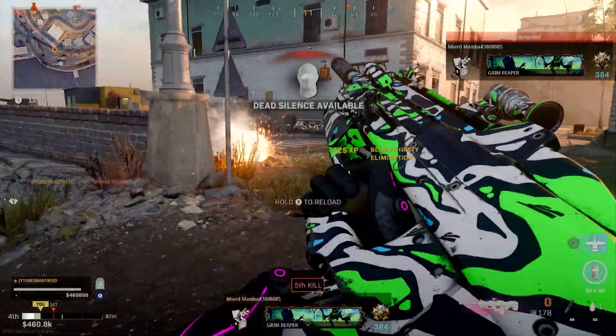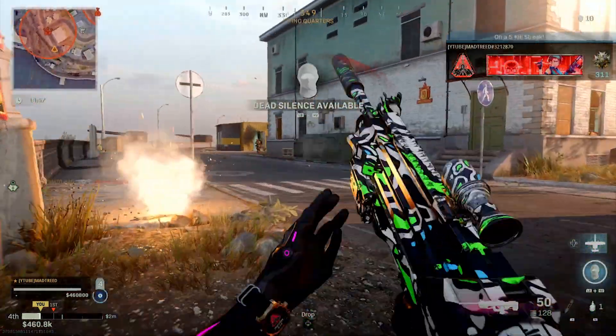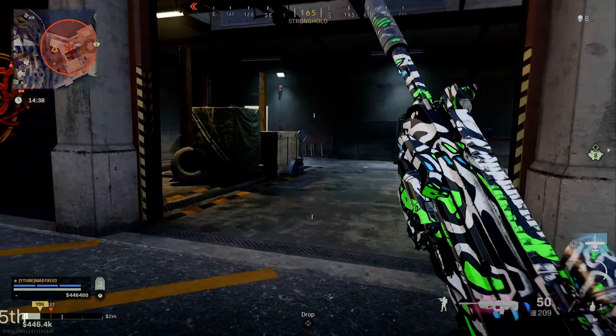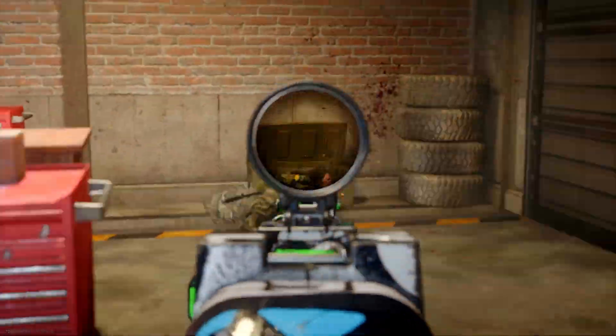Next, for the barrel — I tested all of these out — we want to use the Desmit 540. This one really helps with the bullet velocity and recoil control, so throw that one on.